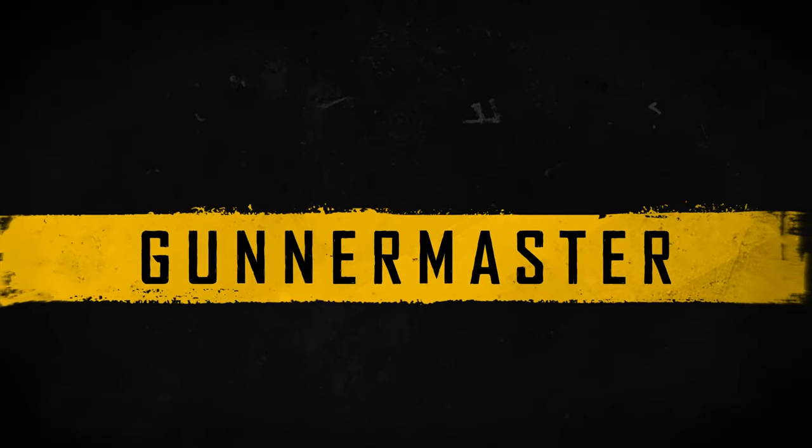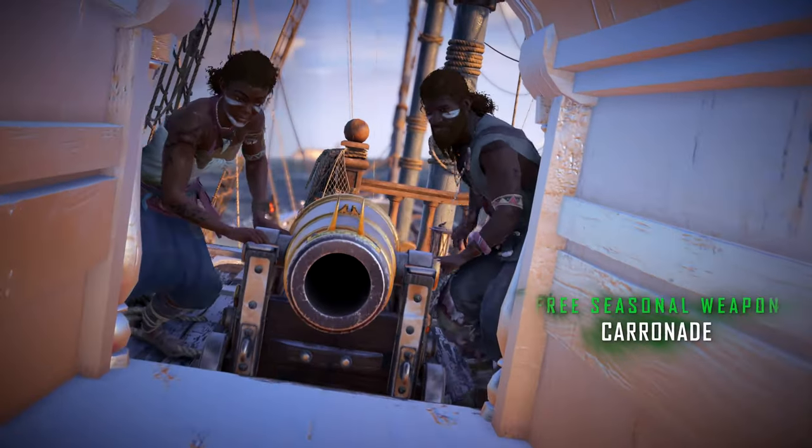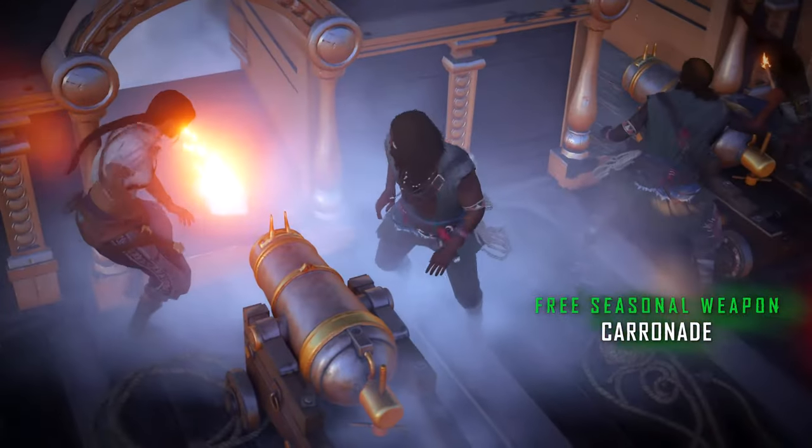From the Gunnermaster, you can acquire the Caronane, a powerful new weapon ideal for crushing holes and flooding your enemy's ships.